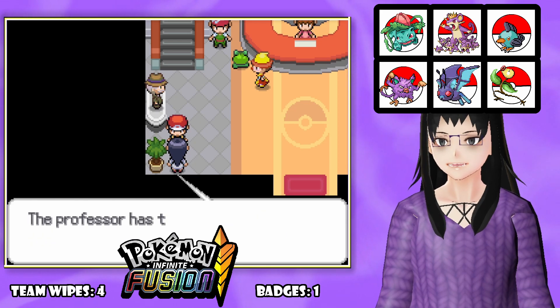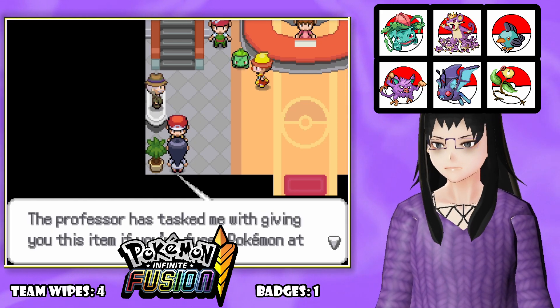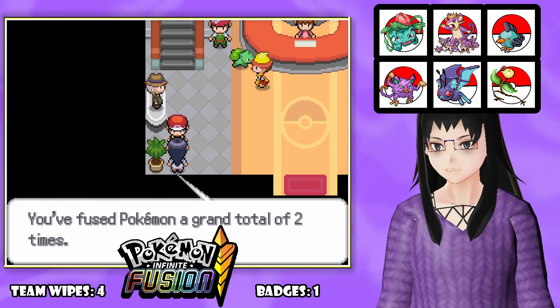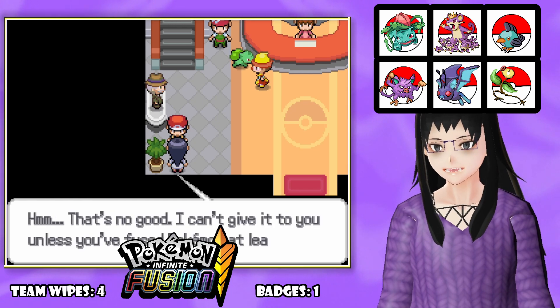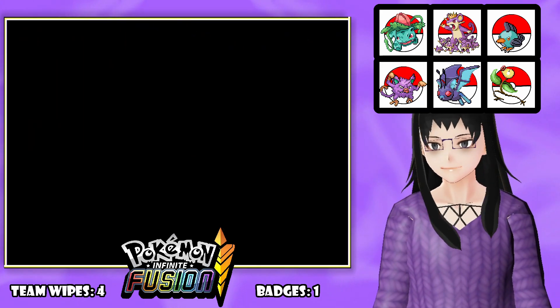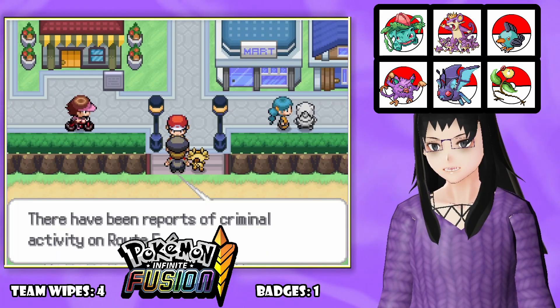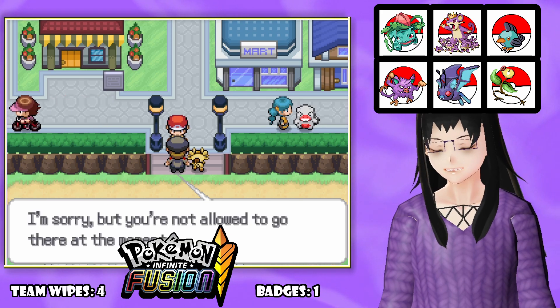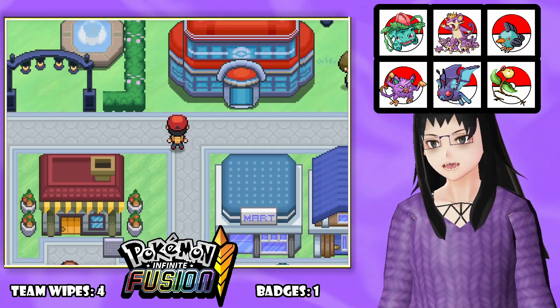Professor Oak's assistant says if you've fused Pokemon at least five times, they'll give you an item - but we've only fused two times total, so no luck there. Unfortunately I don't really have anything else to fuse right now. There are also reports of criminal activity in Mount Moon - they're currently investigating the situation, so the path is blocked.